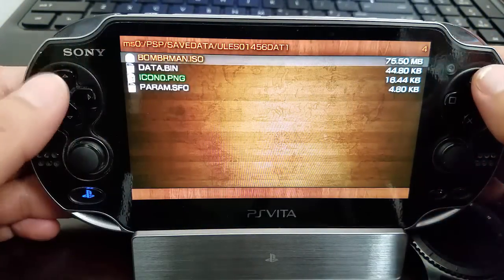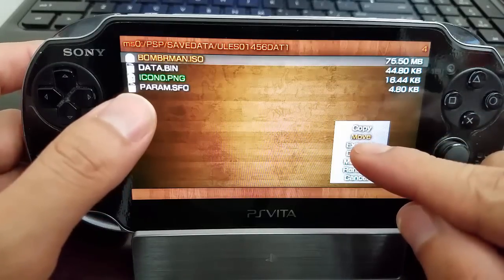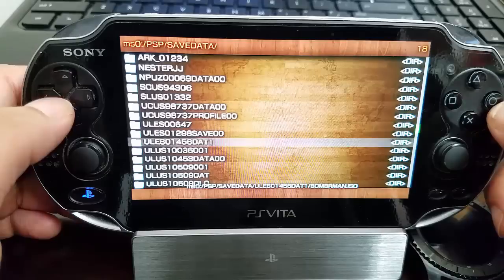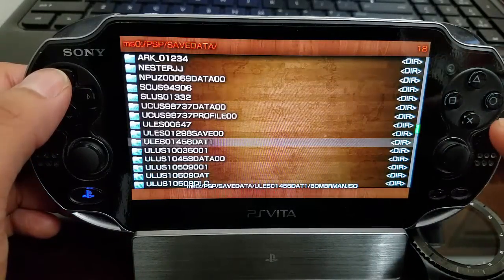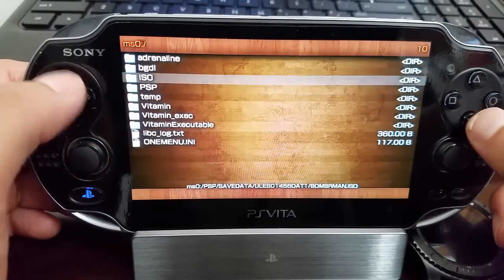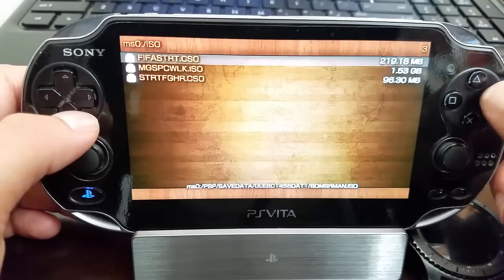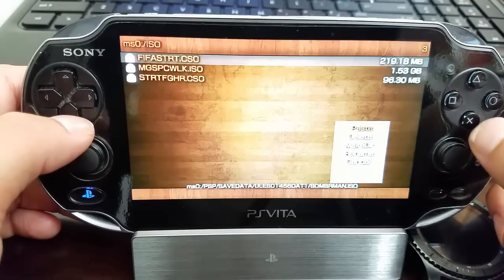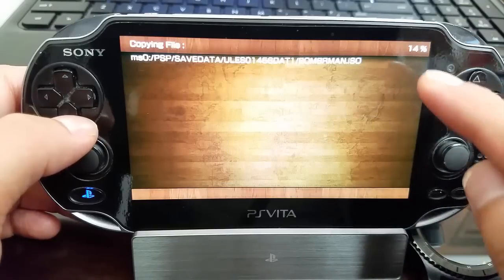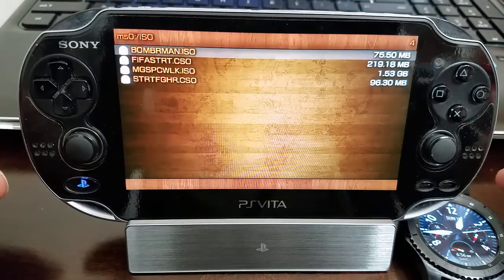Which is pretty cool — I did not know it was going to work as an ISO. So now I'm going to move it into the ISO folder. We're going to press Triangle again and then paste that file inside the ISO folder. Depending on the size of the game it can take a little bit, so I just sped up the process.